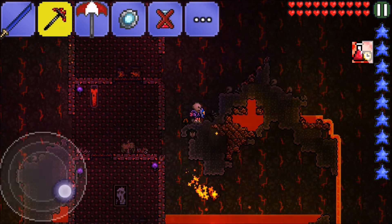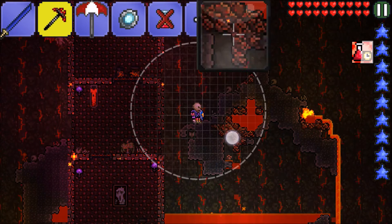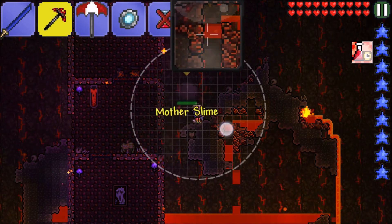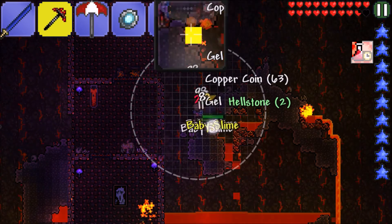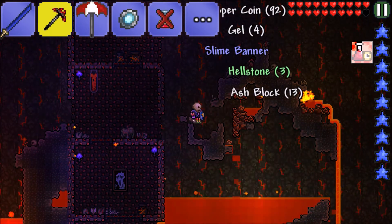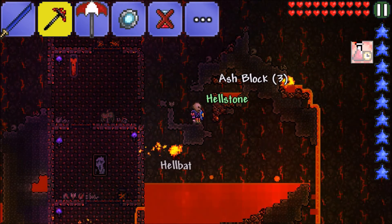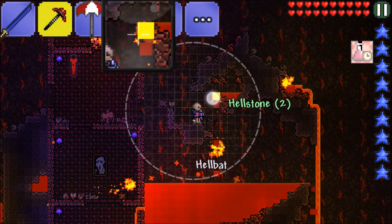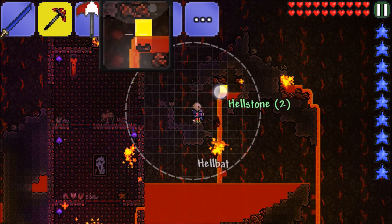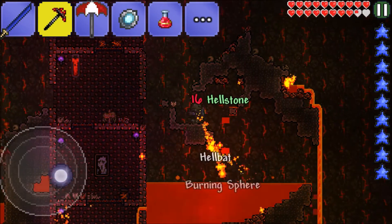Another thing with hellstone: once it pops it doesn't fall into lava but it bursts the lava. Glad there's no liquid momentum in Terraria or else we'd be screwed. The key to mining hellstone is to mine from the bottom, have a way for the lava to pour out, and be close enough to collect it without getting burned.